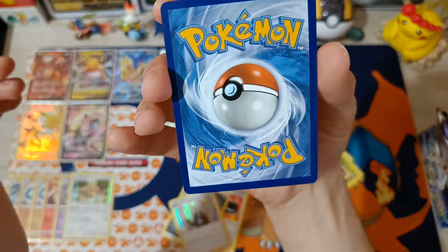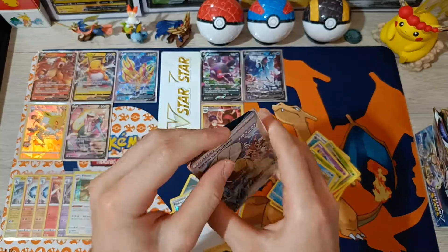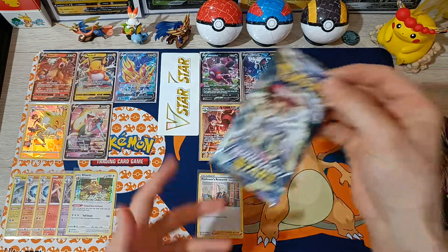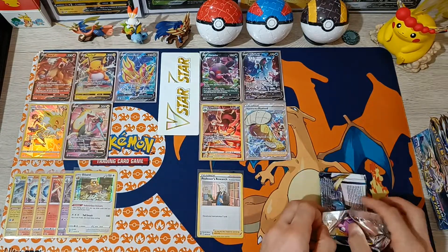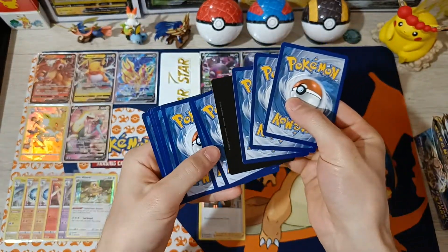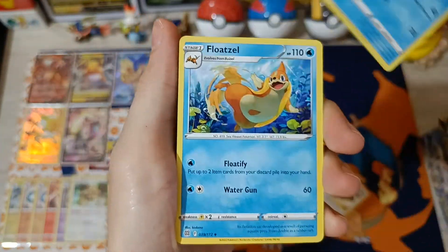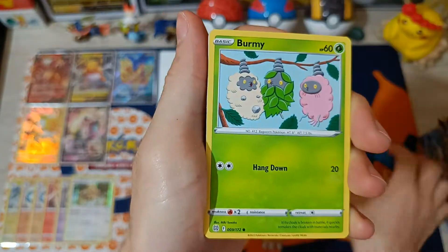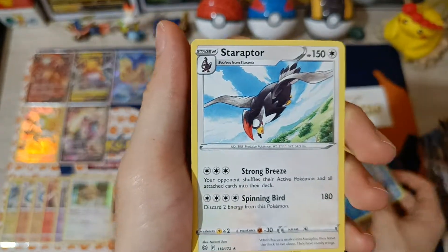Wowee! Unbelievable, this box! Oh my goodness! Let's continue, pack number 6. Arceus artwork Marker inside. Cards: Hunting Gloves, Beartick, Float Soul, Impidimp, Magmar, Riolu, Burmy, Staryu, Feastar, V-Star Marker, Reverse Piplup, and Star Afternoon Hollow.